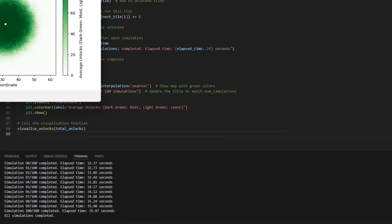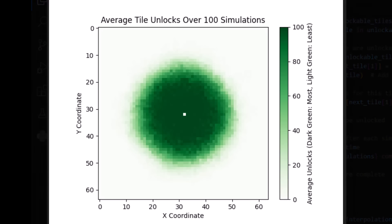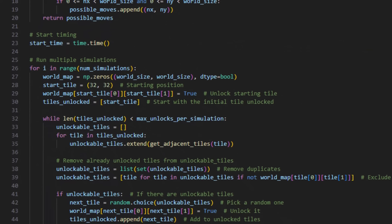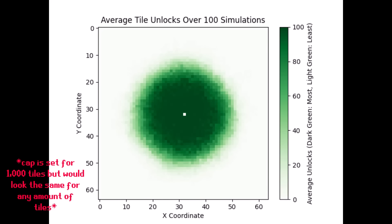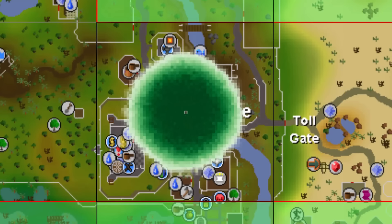So we're just running our code here, give it a sec to complete, and here we go. What you are looking at here is the tile unlocking sequence of 100 different simulated extreme tile accounts. The code compiles all 100 simulations into this one chart, and then it plots out the average number of times that each tile was unlocked throughout all 100 simulations. The darker the green, the higher the likelihood that you will be unlocking that tile. If we superimpose this on the Lumbridge map chunk, what you end up seeing is that over 99% of people will end up having the exact same journey.